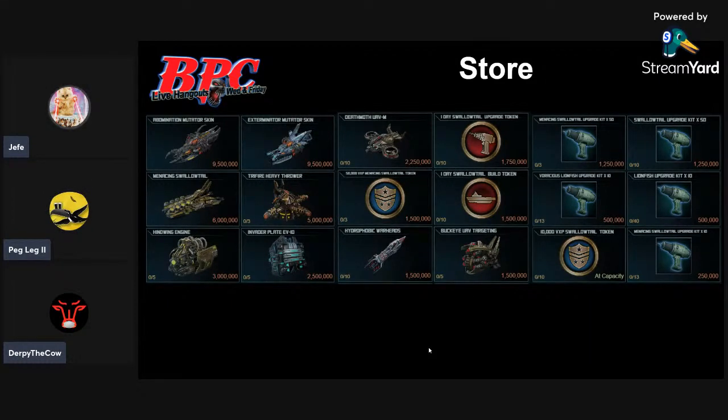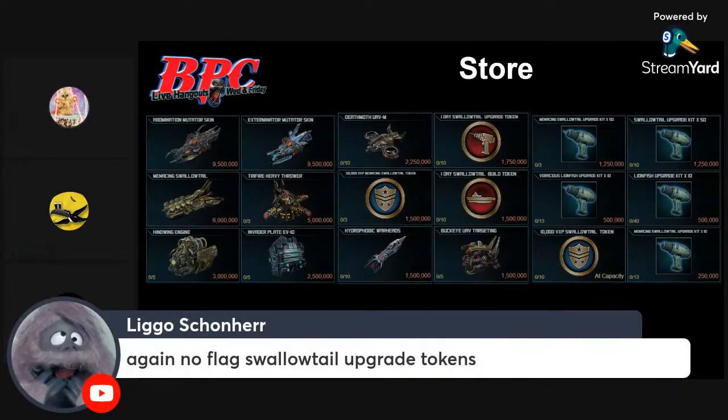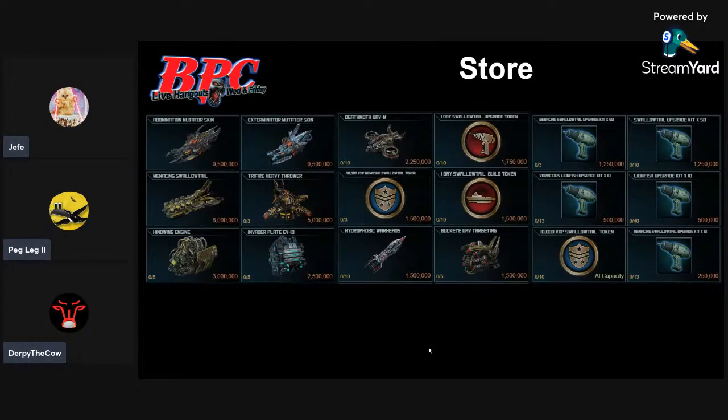I'm just pointing out there's a lot of stuff in the store — way more than we're used to seeing. We have 10 upgrade tokens and 10 build tokens for the Swallowtail. The XP token you probably don't need. What is missing from the store was the Draconian Ice Wall mentioned in the CM Diary — I'm assuming that's been pushed to probably Bounty. That was supposedly coming in this event. Instead, they seem to have moved the Tri-Fire Heavy Thrower into place. It seems like they're having some issues and doing some work on that one.